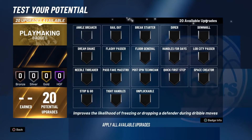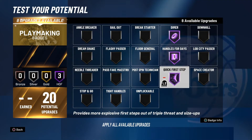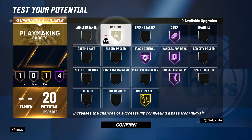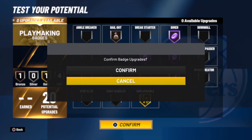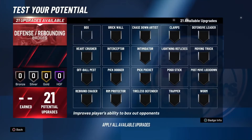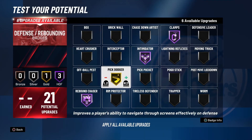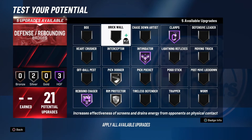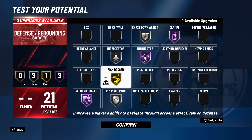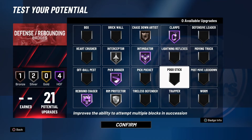We don't know how the park is gonna be yet, hopefully it'll be fun. These are the badges I'm gonna use while playing park — not the demo. In the demo you can switch it up to whatever you want. For defense, I'm going with clamps hall of fame, intimidator hall of fame, pick dodger hall of fame, rebound chaser hall of fame. We'll turn some down to silver for now. We have one extra badge — let's put this on gold, then this one on hall of fame. That's gonna be my defensive badge setup.